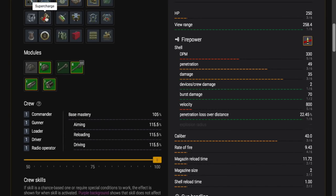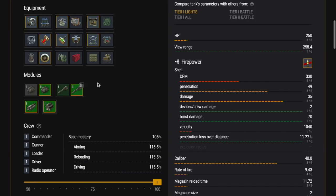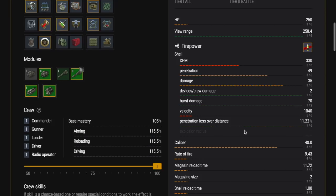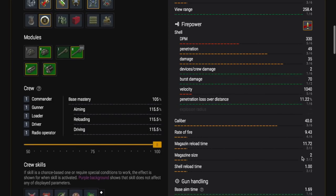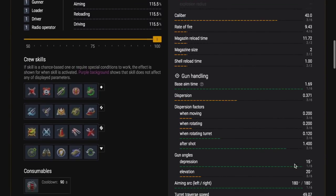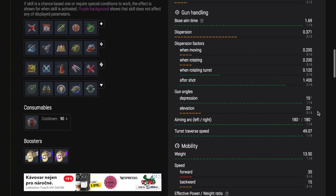We are going to load this tank out as we would load most light and medium tanks. We're going to use supercharge and a refoiled gun. We're going to use improved construction so that we have additional armor to bounce some more shots, because the armor profile in this tank is pretty decent. As always in the lower tiers we're only going to use the first seven pieces of equipment — we don't need the last two, as they're really only needed when you have more equipment loaded out, such as adrenaline.